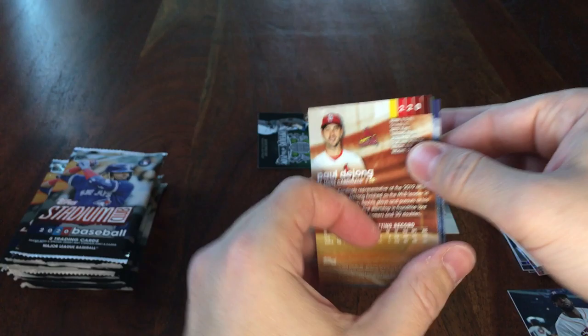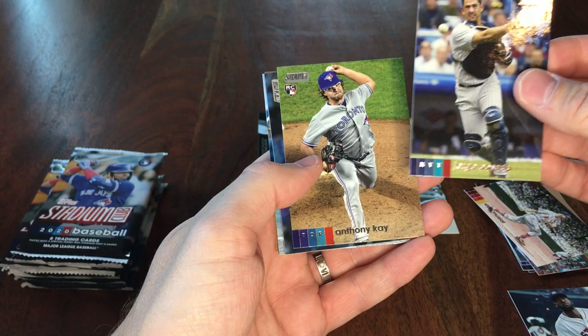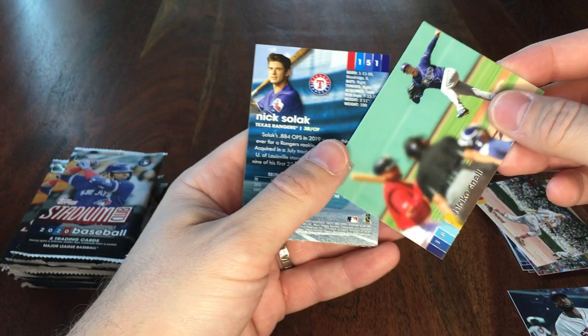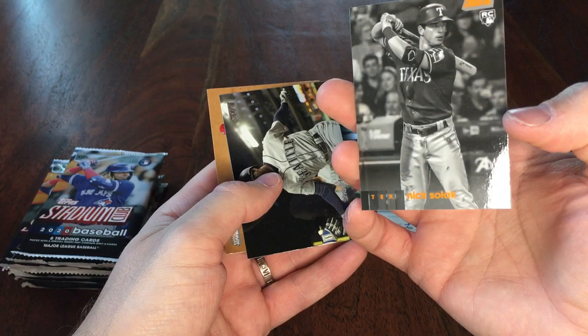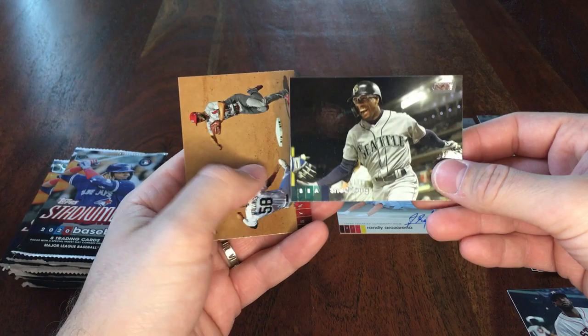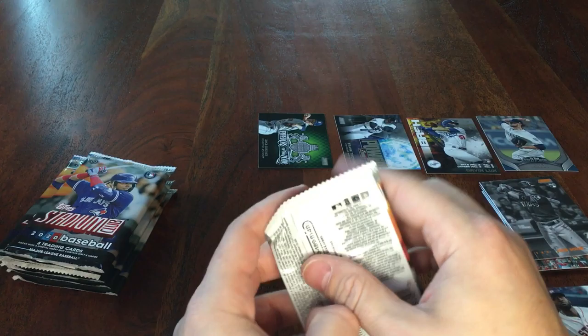Let's see if we can get something big. David Dahl, Posada, Anthony Kay, Syndergaard, Blake Snell — pitched great in game one of the playoffs, beat the Astros. Nick Solak black and white. Got Shed Long and Paul DeYoung.